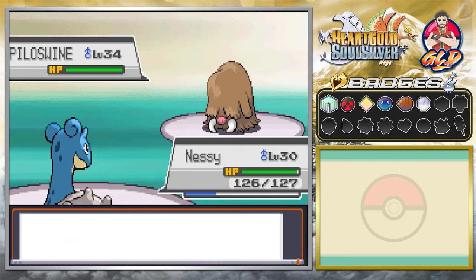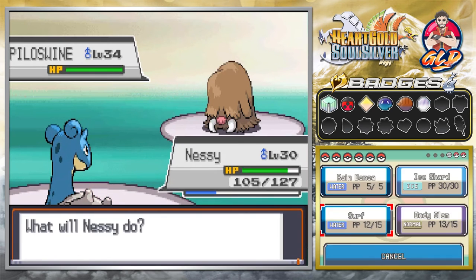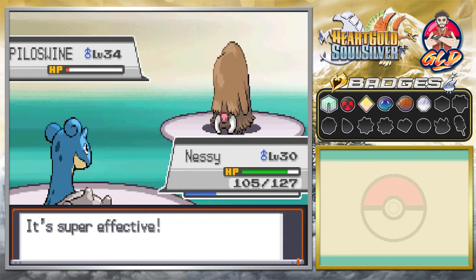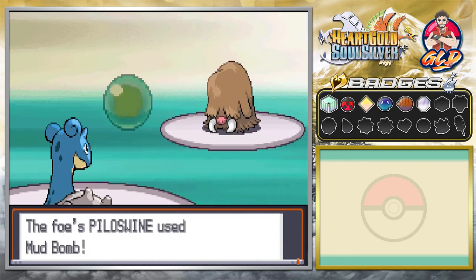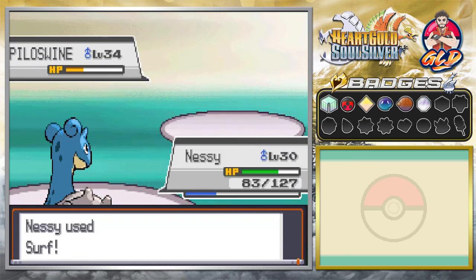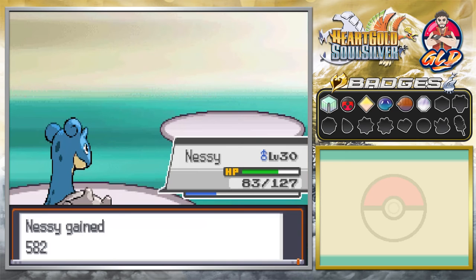We're taking on Piloswine, the evolved form of Swinub. It avoided an attack somehow! As I mentioned, Piloswine is a ground and ice type Pokemon — it's weak against water type attacks. If you don't have fire type Pokemon, go with a water type because Piloswine is ground type and can use Mud Bomb, which lowers your accuracy. Here comes another Mud Bomb — but then a Surf attack for the win, and there goes Piloswine!